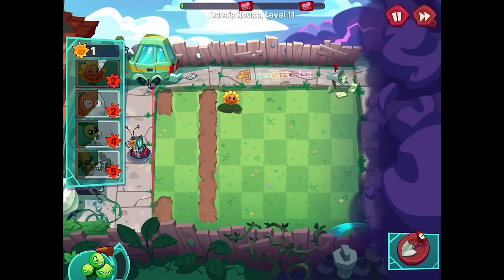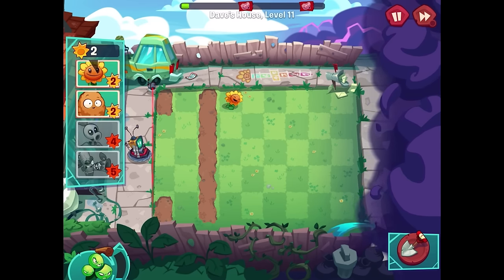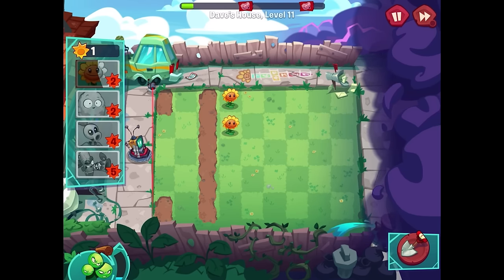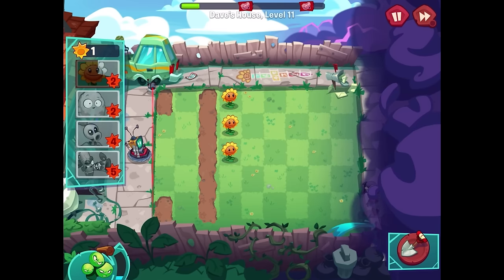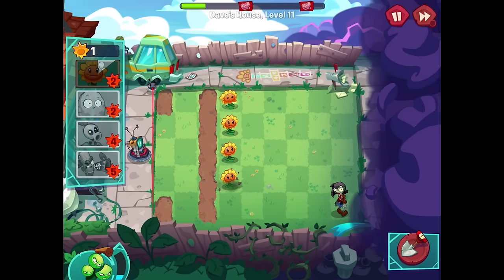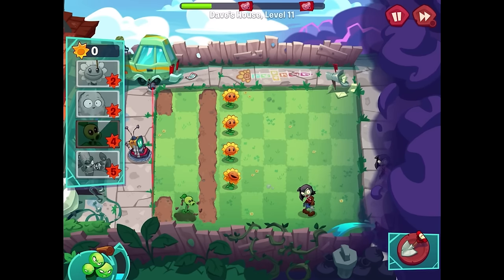I'll go ahead and get sunflowers out — but put them farther up this time, which seems counterintuitive but I think it'll work. That way I can put the peashooters farther back so they're protected. Replacing sunflowers isn't too bad, but replacing peashooters gets things really messy really fast. I want one more sunflower there and then use the sun to get a couple extra peashooters.